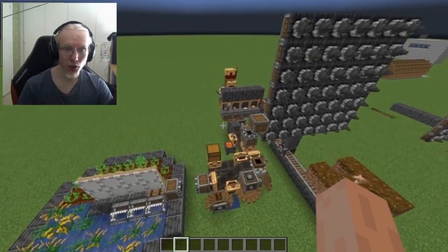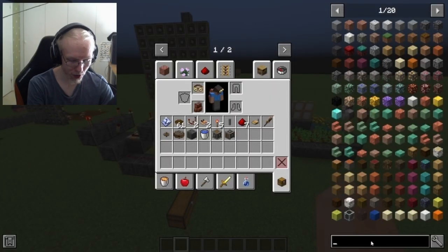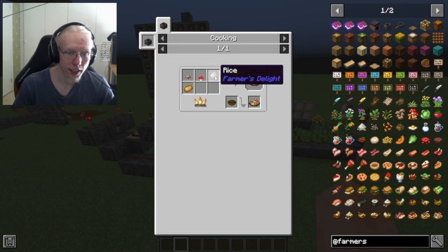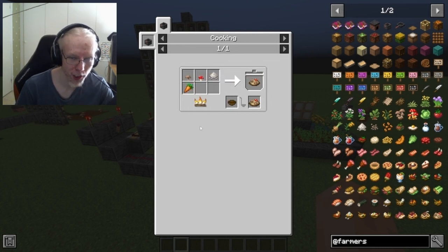I made a working Farmer's Delight mushroom rice farm. For those who don't know, this is one of the best foods because it gives you nourishment for three minutes, and it only takes rice, some mushrooms, and some vegetables.